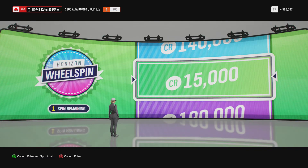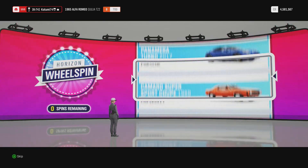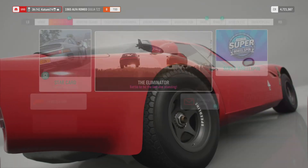Right then, we have one spin left - everybody focus on making this a good one. I'd quite like an old Maserati, or an Aston Martin, or an Alfa Romeo - any of those three I'll be pretty chuffed. Let's see what we can get... it's not even a gold and there's no nice cars coming around. 140k - I could probably buy an all right car for that on auction. Right, that's the 69 spins done.